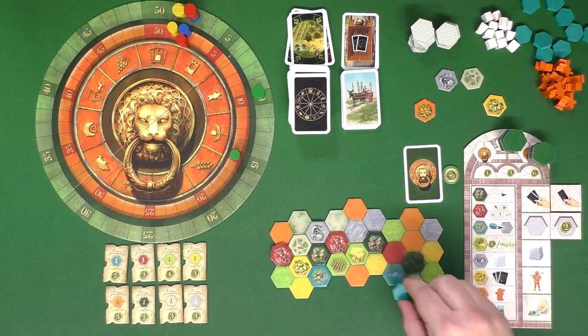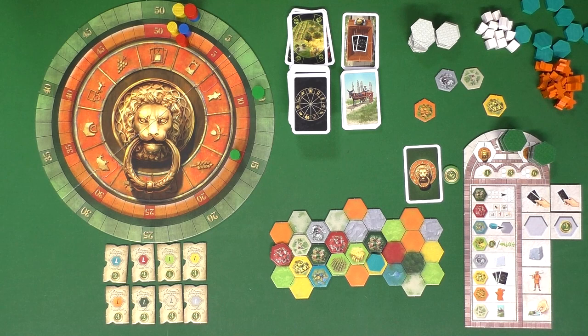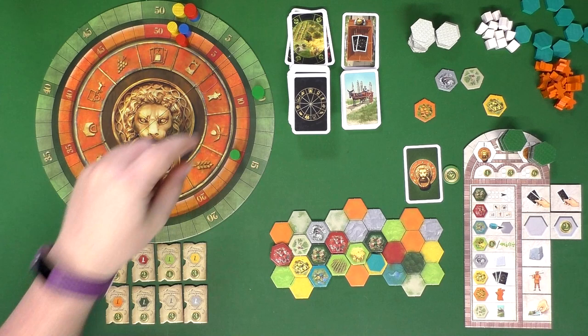The agriculture hex is light green. There are different types of agricultures depicted on these, and each time you place one in a region, you'll score a point for every type shown on it as well as any other type of agriculture hex in that same area. So you get more points for having different types — if you just have one of the same type, that's only worth one point. You want to try for a variety when placing these.